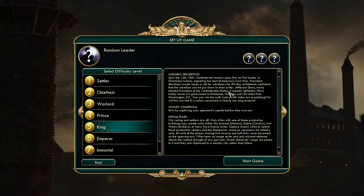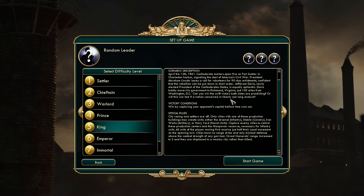I won't talk about the scenario description — I'll leave that up to you guys to buy the game if you haven't, or just read it on your own. The victory condition is to win by capturing your opponent's capital before the time runs out. Special rules include: city razing and settlers are off. Only cities with one of these production buildings may create units — either the arsenal for infantry, stable for cavalry, iron works for artillery, or navy yard for naval units. Protect enemy cities to control these production centers and the manpower resource necessary for infantry units. All units of the player moving first receive just half their usual movement on the opening turn.